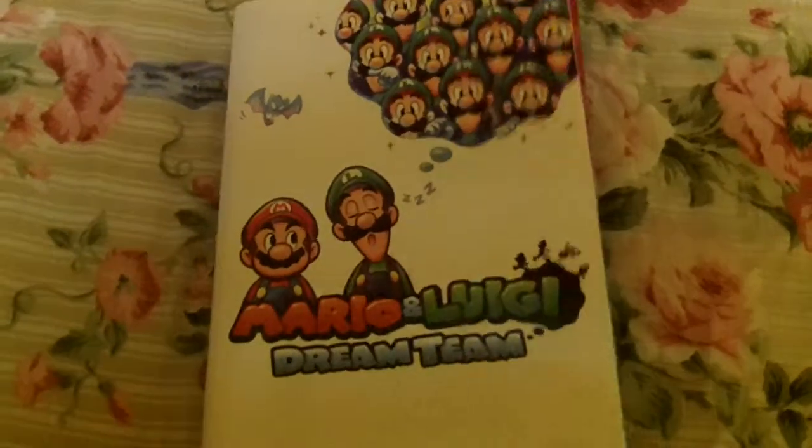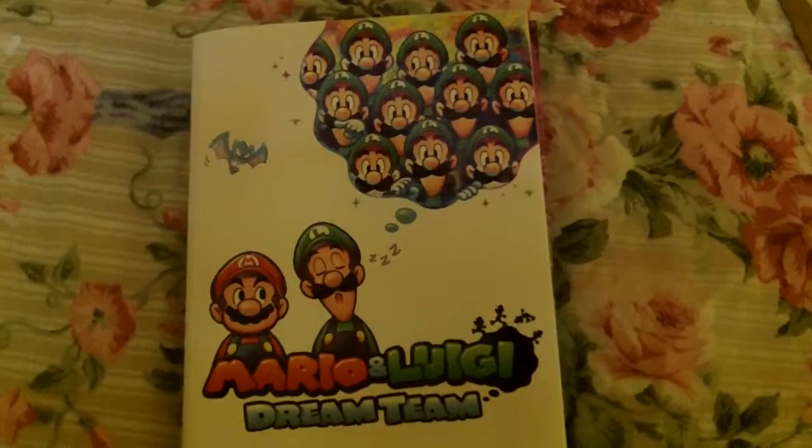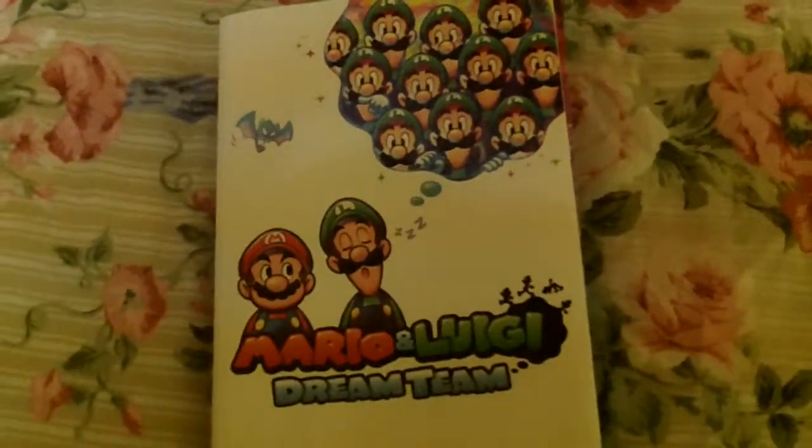Love the artwork in this. So that is the Mario and Luigi Dream Team Strategy Guide by Prima Games. Check it out — it's a great guide. Love it so far. Thanks for joining me and I will see you next on the next episode of Unboxings and Recent Pickups.